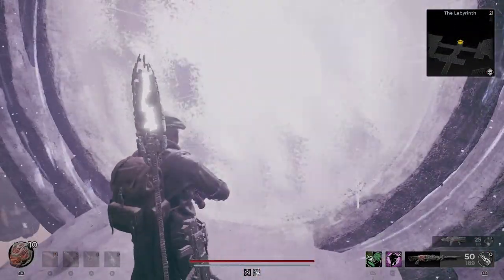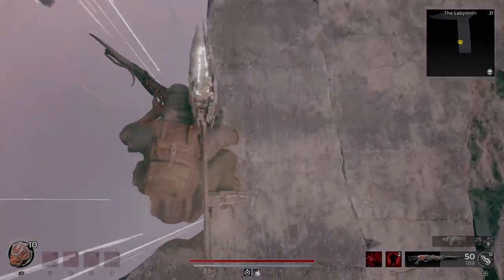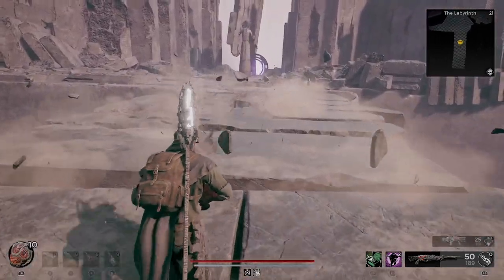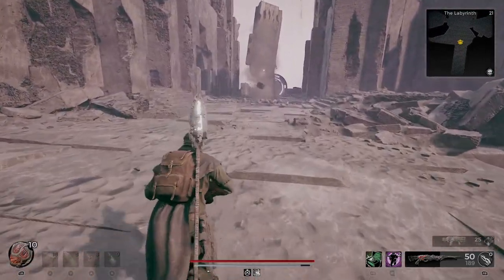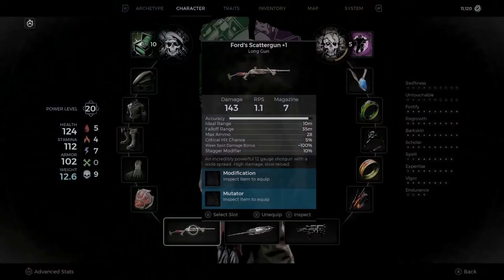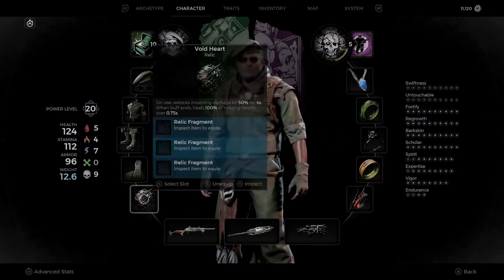Once you get through this portal you already know how to deal with it — just make sure you stay in the same area right here and then go in. Once you're done with the enemy, equip all the necessary equipment you need and you'll be in the corrupted state again.